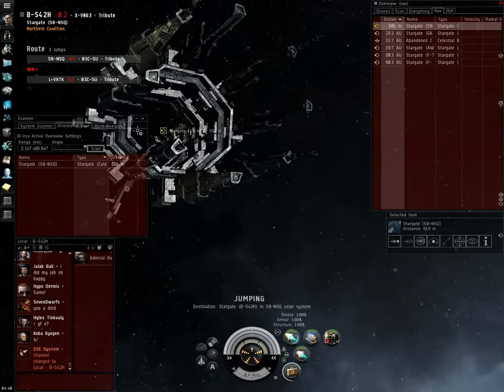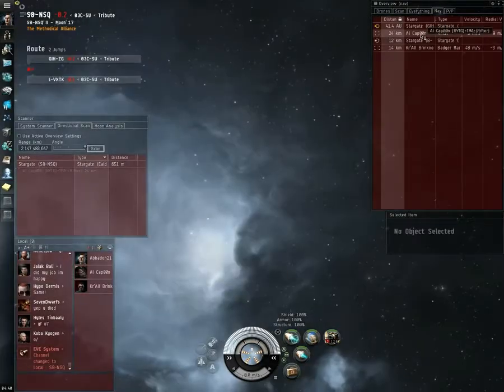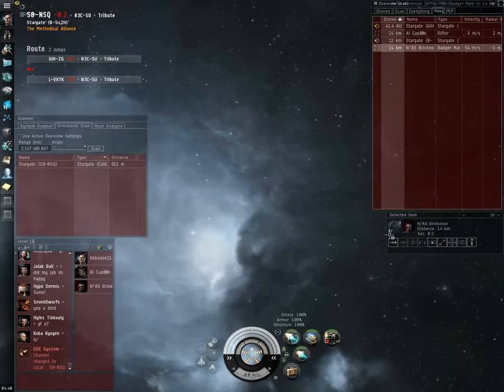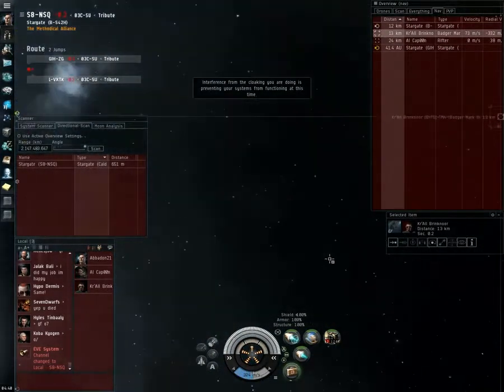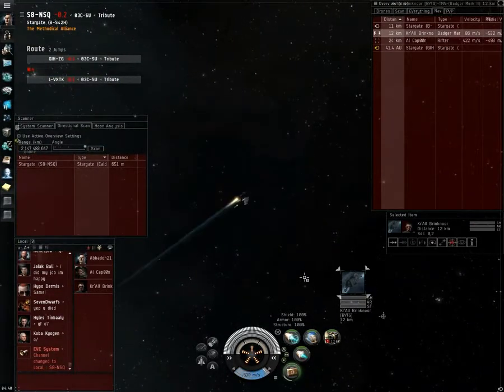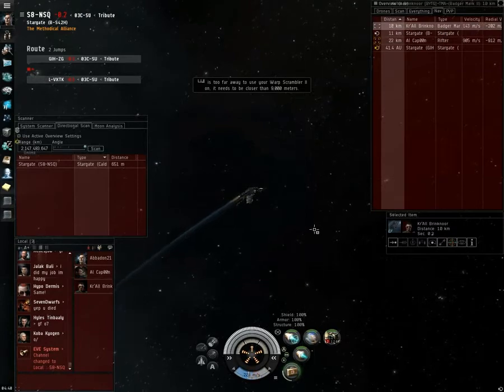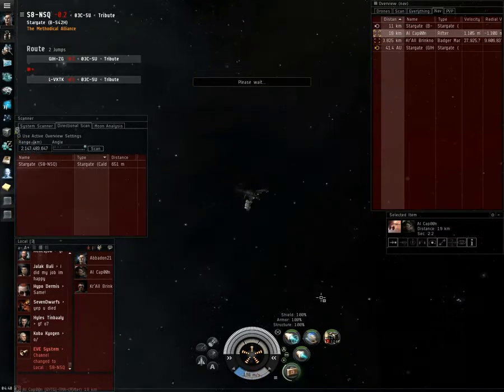A little bit of background here: I was chasing a Badger and a Rifter through 0-0. They were going gate to gate, the Rifter was scouting. I finally caught up to them and made a run at the Badger, but made a mistake — should have overloaded my scram, should have shift-click then click. I didn't do it, just sat there spamming F2. No luck. He warps just as I get into range.